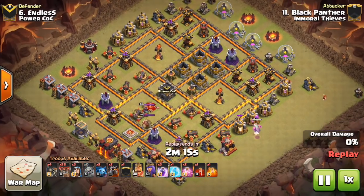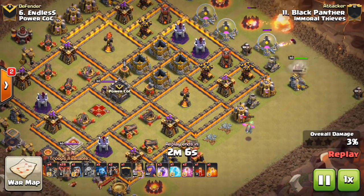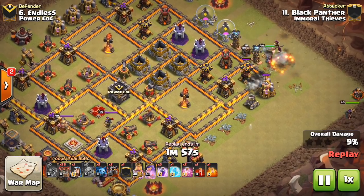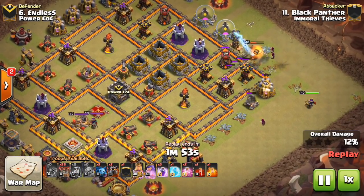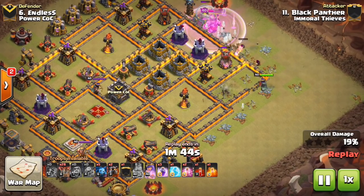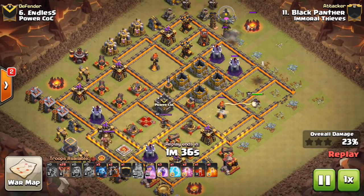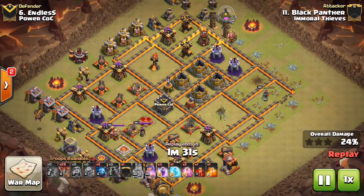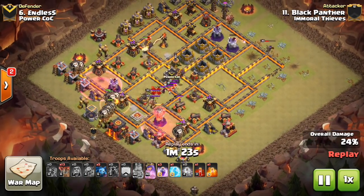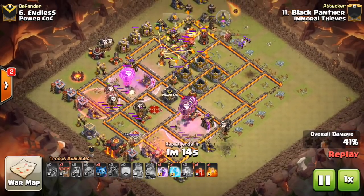Moving on to Town Hall 10s — you'll notice right off the bat we're going to be looking mostly at air attacks. We have three Town Hall 10 attacks to focus on today. The first two are how to deal with bases that have offset air defenses. For those of you seeing regular Town Hall 10 bases, I've talked before about using a Valk-LaLoon combination for standard bases — those are easier to three-star. The tricky thing is getting the three-star on Town Hall 10 bases with offset air defenses specifically designed to defend LaLoon. You can see Black Panther drops in his heroes, gets the Inferno and two air defenses. The Queen is still up, but the Queen has become less of an issue with the Skeleton spell.